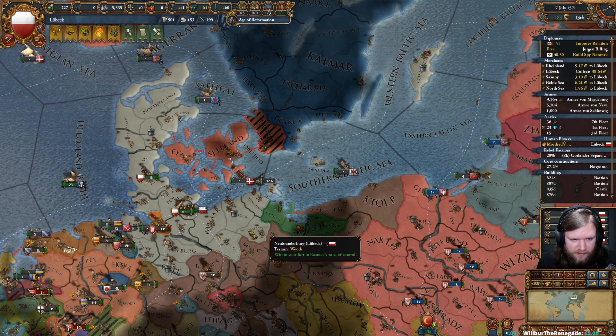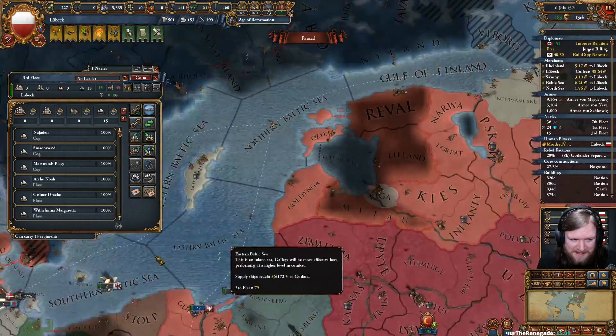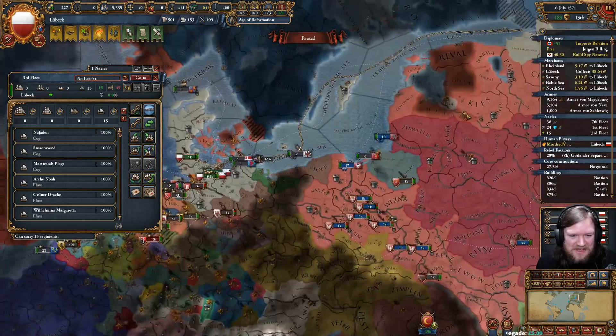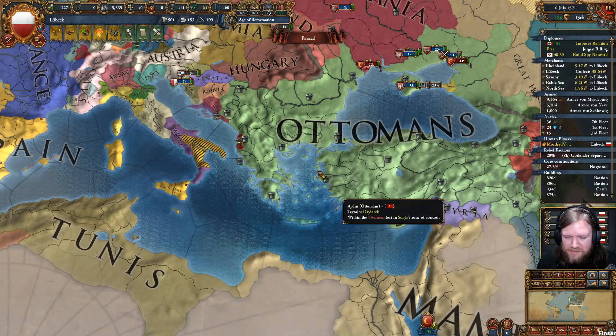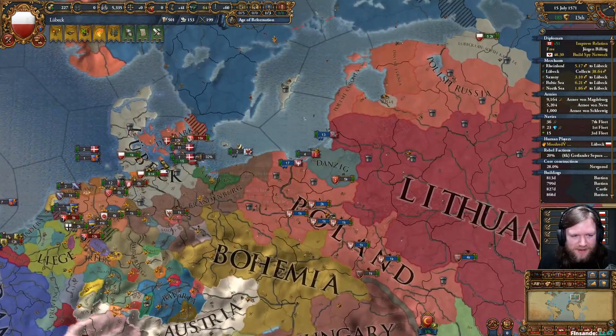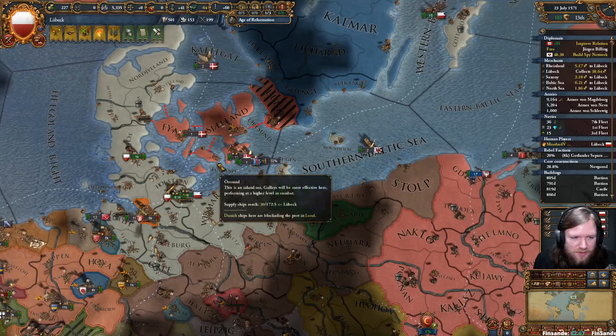Time to take Malta for a naval base — I mean, that's not a bad idea. You think I'm joking, and yet... Or Rhodes — Rhodes would be a perfectly reasonable naval base. Nobody based there is doing anything important right now.